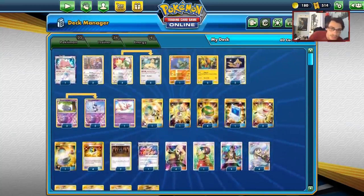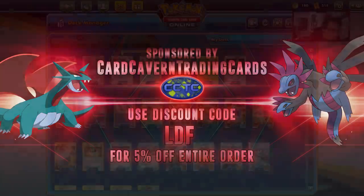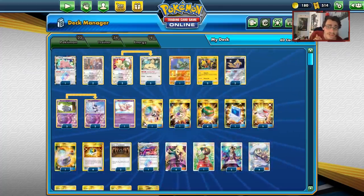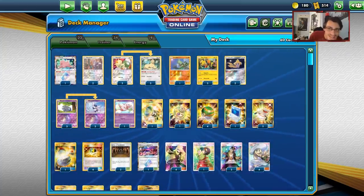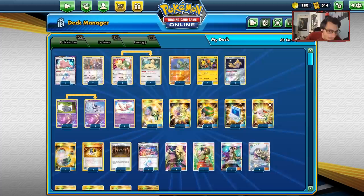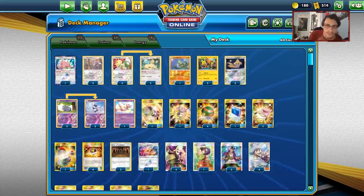Before we get into this video, shout out to the sponsor, Card Cavern TCG. If you're ever looking for PTCGO codes for any set, whether it be Unbroken Bonds or Team Up — if you're trying to build Reshy-Zard, Guardevoir, or even Catterday — you can get them at Card Cavern TCG. Use code LDF for a 5% discount. Card Cavern also has trainer kits, Elite Trainer Box codes, Pokémon GX box codes for Jolteon, Flareon, Vaporeon, Alolan Marowak, Pikarom, and deck box codes.